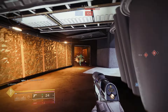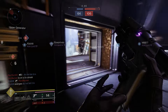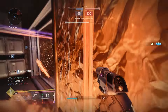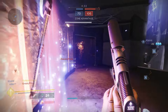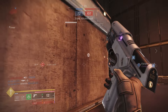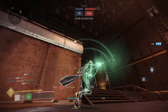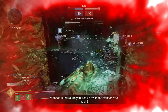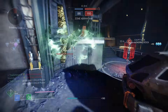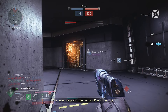That's two of them I think. He went for the Consecration — oh, he was so low, like one shot. We got him. I didn't know those things don't one-shot. Look at that range — look at that range. Consecration Titans are crazy. Zone B lost — your enemy is pushing for victory, but yeah, Consecration Titans are wild.